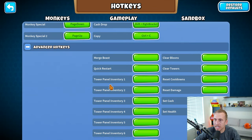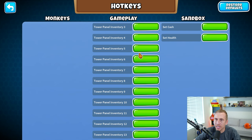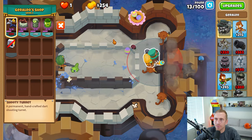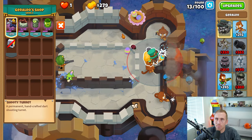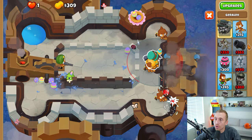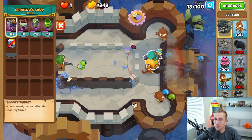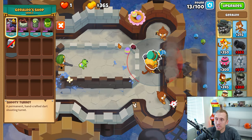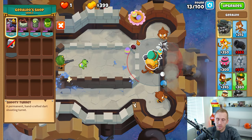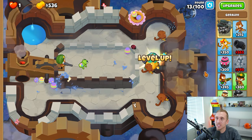No way — advanced hotkeys! Merge beast, clear balloons, clear towers, tower panel inventory. If I had to guess, that's going to be Geraldo's shop. And it is — look, if I have enough money I can do this. Tower panel inventory one — and it even changes the aesthetics of his little items too. That is so cool. I can change them all to hotkeys, but that seems like a lot of work. Very, very cool though. And if you're going to be using Geraldo exclusively — I just don't use him that much because I'm bad with him — imagine if you could quickly use the Maelstrom ability without having to click into it. I've lost a lot of games because I had to dive into the shop. So that is awesome.